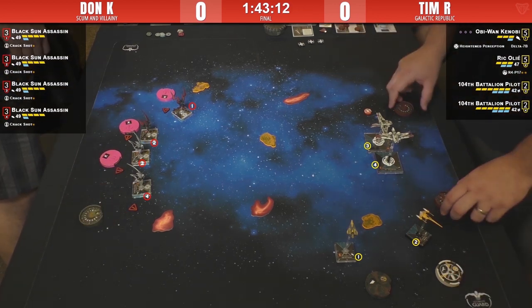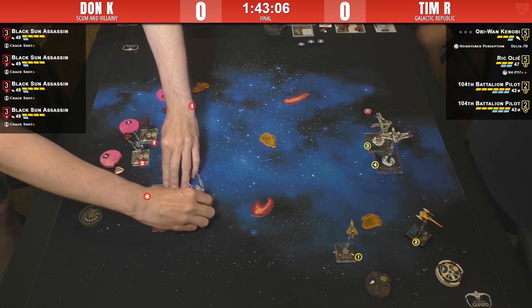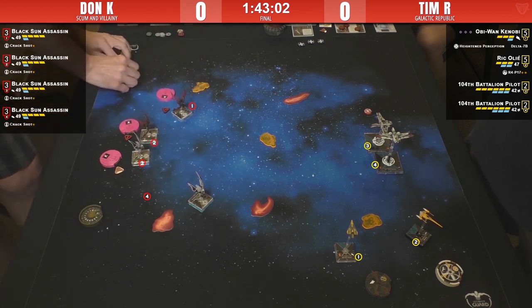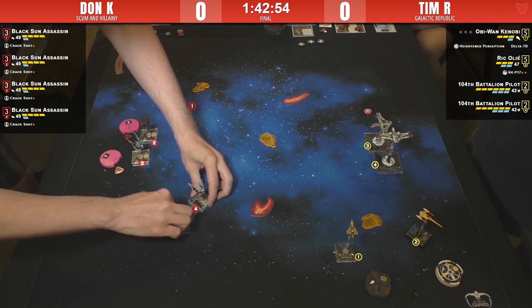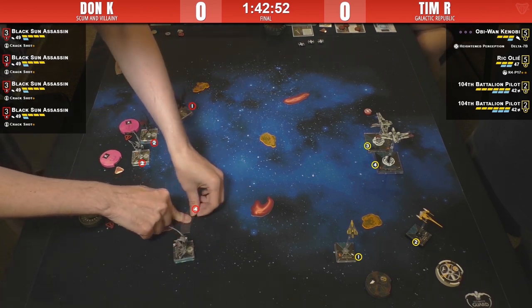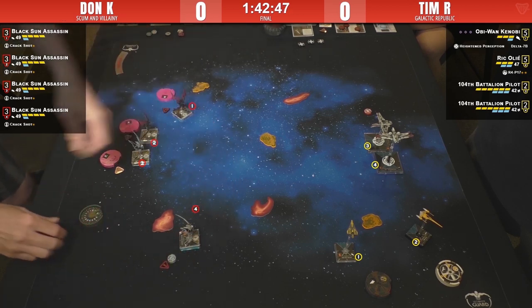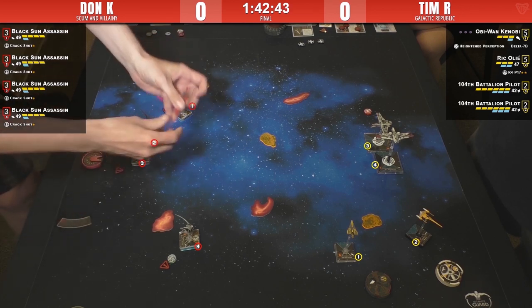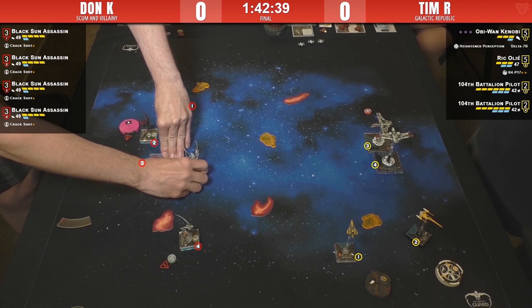Don may not have done the three straights — two banks. Here we go — this is what I like to see! Tricksy. He's got room to barrel roll if he wants. He's setting himself up in an excellent position. People in the chat are calling into question Tim's choice of Heightened Perception on Obi-Wan, and I've done that within the conversation many times myself.